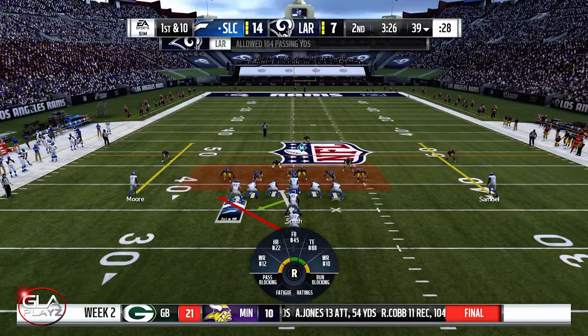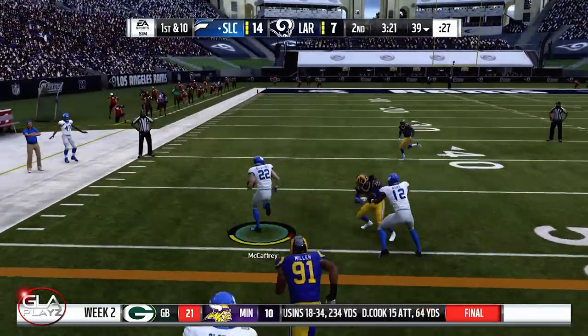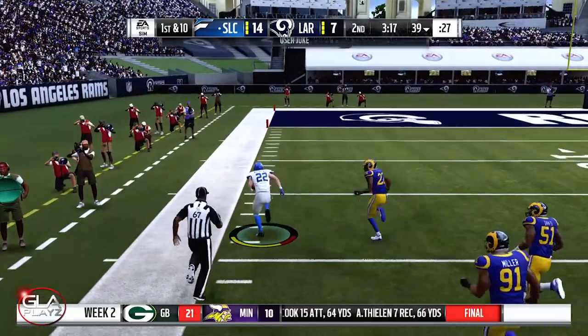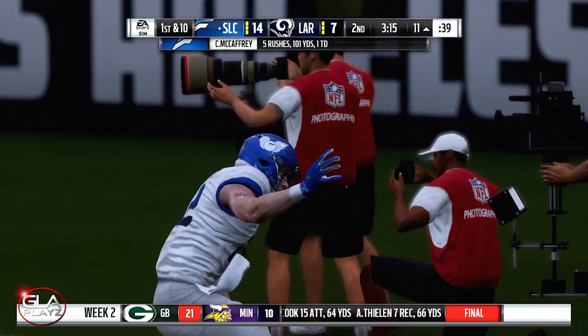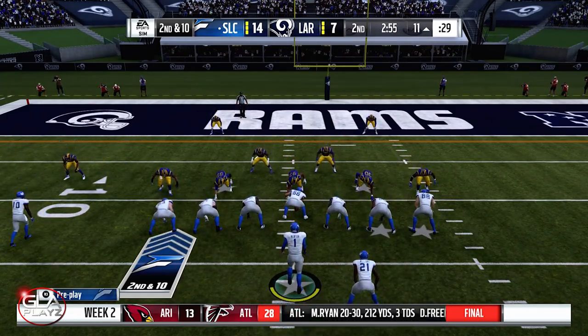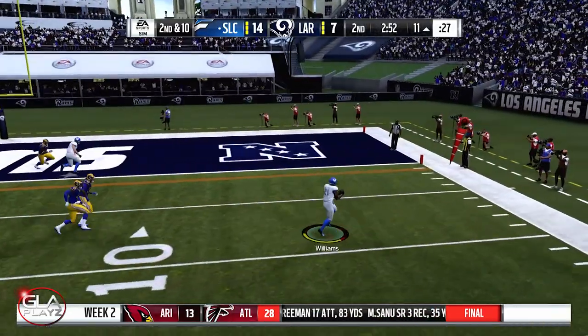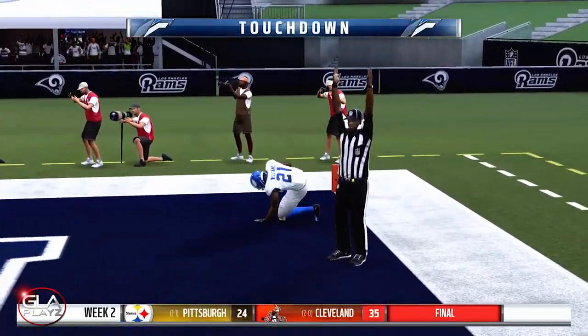Christian's having a good game rushing — I like to use him in both the running game and the pass game. Another good run by Christian, juke, still going — about 15 yards — pushed out at the 11 yard line. He's already got 100 yards rushing on the game. Pass to Damian Williams at running back and he's gonna score — touchdown! Flyers are gonna be up 21 to 7.